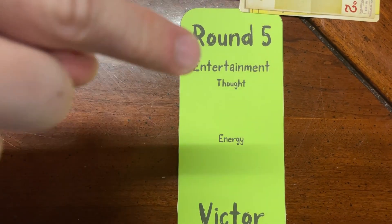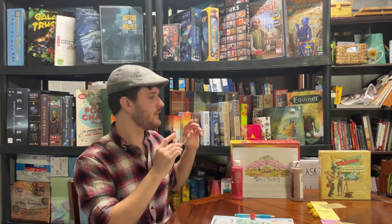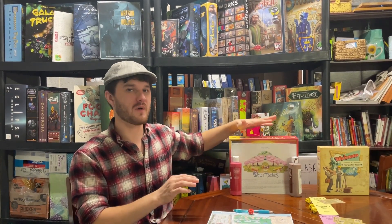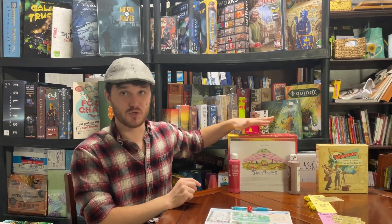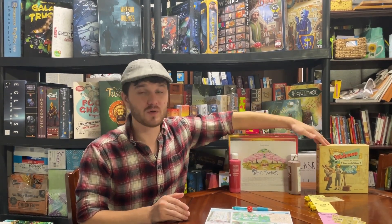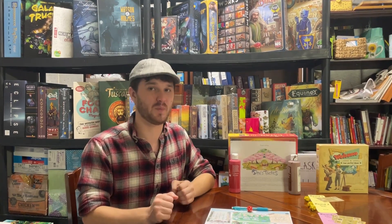Round 5: Entertainment. Thought — Welcome 2 and Shoes Tactics tie. Both of these games get a perfect 5 out of 5, because both are games that I want to keep thinking through the puzzle. If you're looking for a good thoughtful roll and write, choose Shoes Tactics if you want a solo game, choose Welcome 2 if you want a group game — especially a large group game.